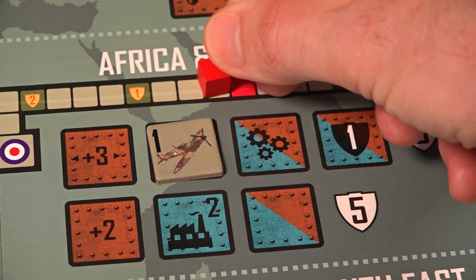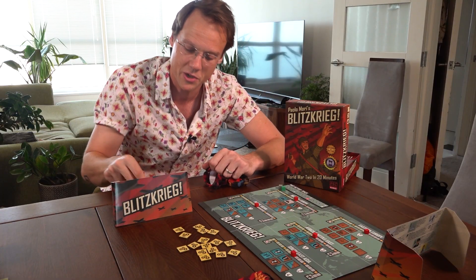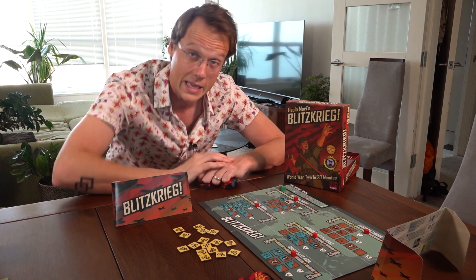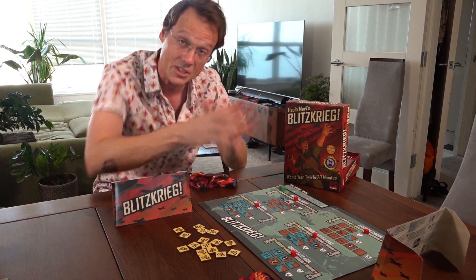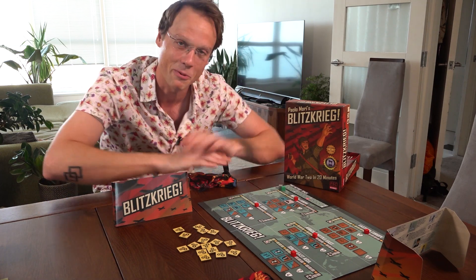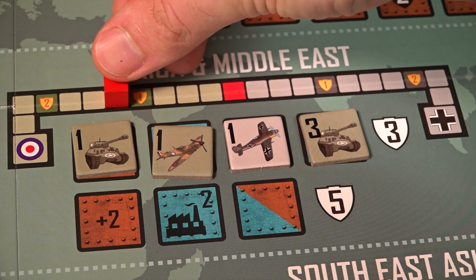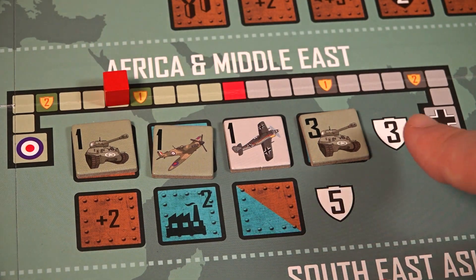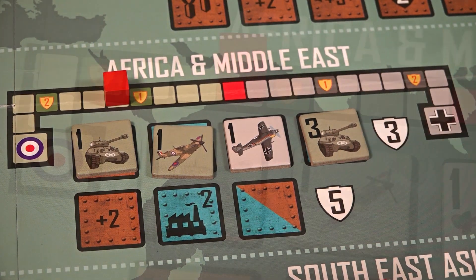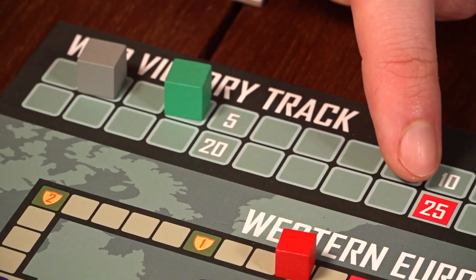You're just going to place a tile on a space, reach into your bag and put a new tile behind your screen, then your opponent will take their turn. Now, you've got two considerations. The first is, you know, winning the war. Every time a row gets fully filled up, you check who's winning that theatre and they get that many victory points, plus an extra point or two if they're really winning. The first player to 25 points wins the game.